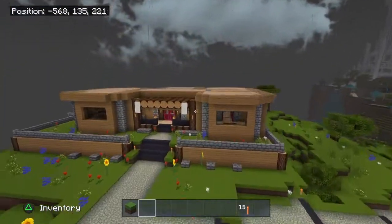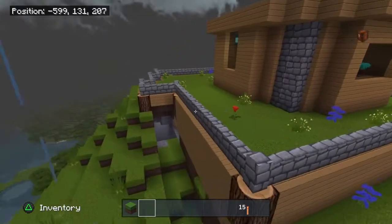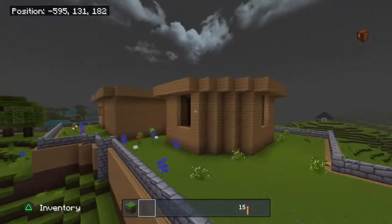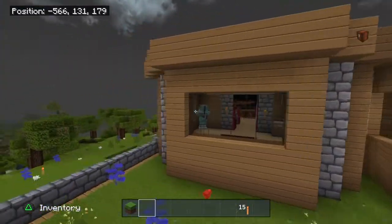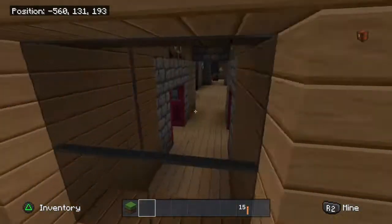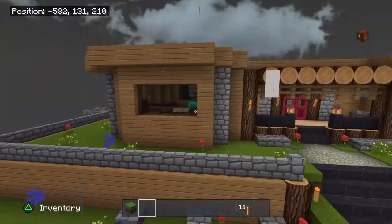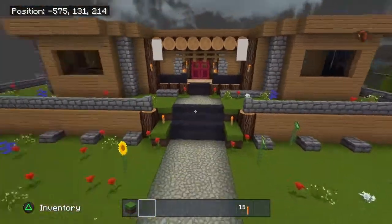So first of all, we're going to take a look at my sister's house over here. Absolutely stunning. I have to say, she worked very hard on this house, and it is well paid off. She was going for a more rustic look, and I have to say, it worked.